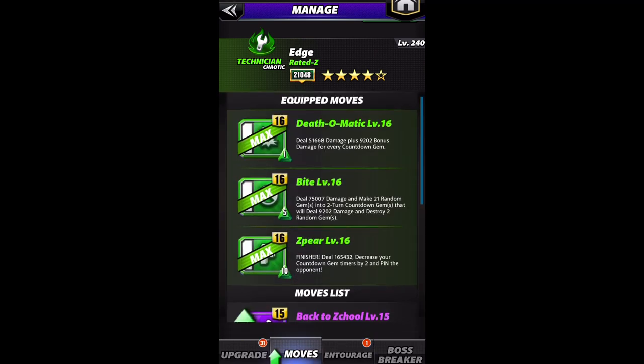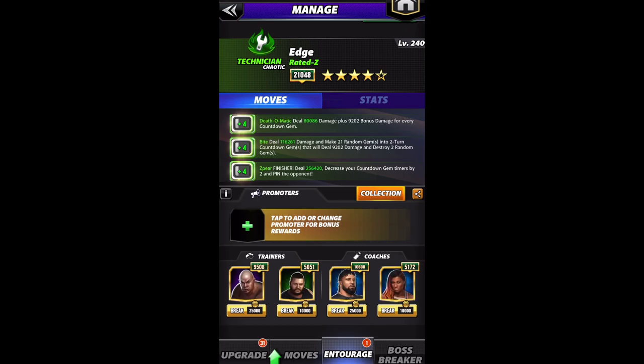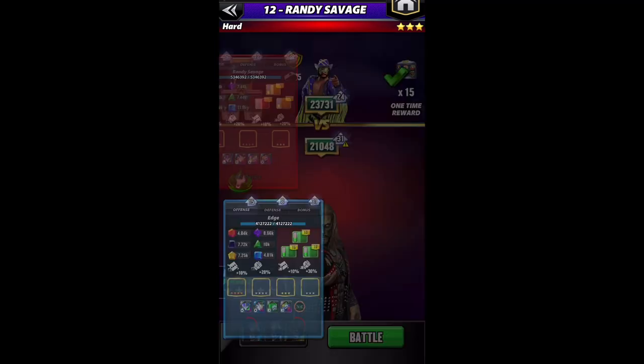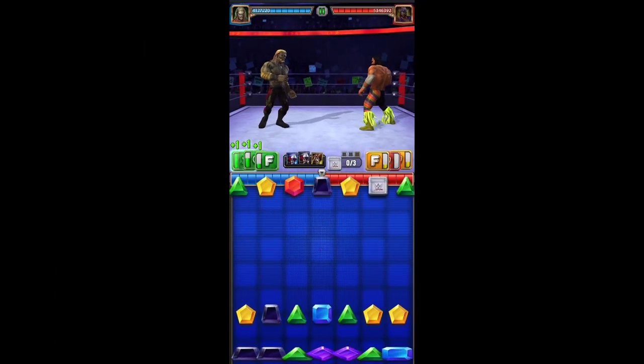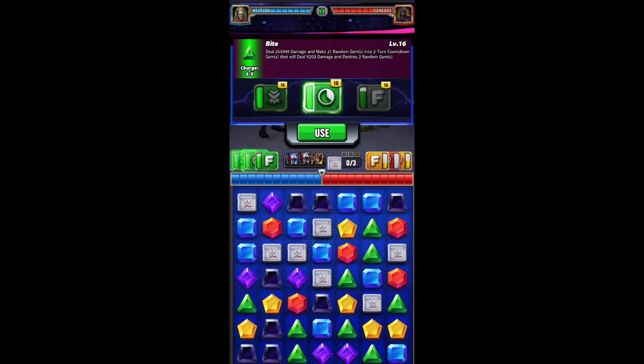The finisher goes from 165k to 256k with the entourage, and looking here, 165k starting up to 594k with the belt — that is not taking into account the plate. So let's see how high we can stack his finisher. We have a green match, which is perfect.